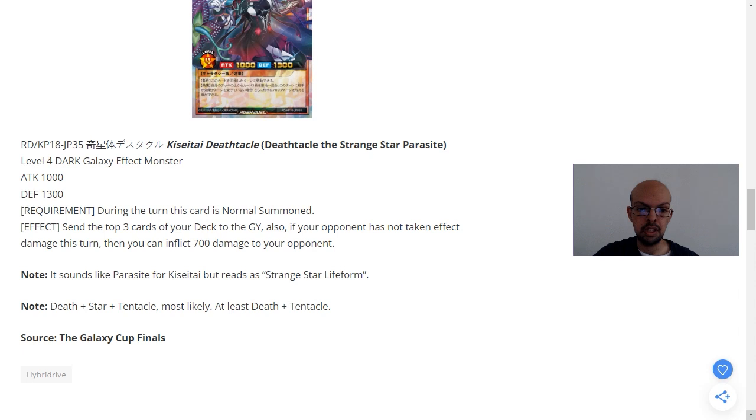As a note, the card sounds like 'Parasite' for 'Kisatai' but reads as 'Strange Star Life Fall.' Death, Star, and Tentacle — most likely 'Death Tentacle' is the naming concept behind it.